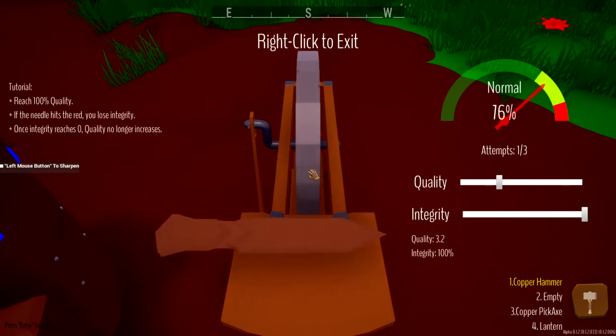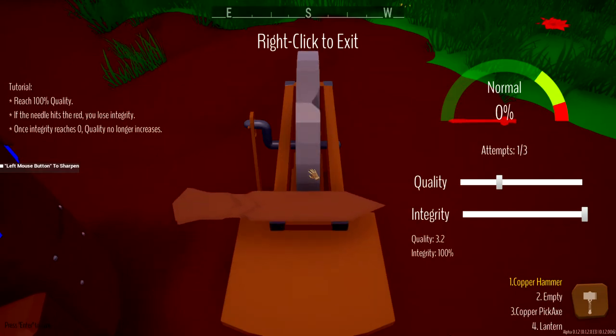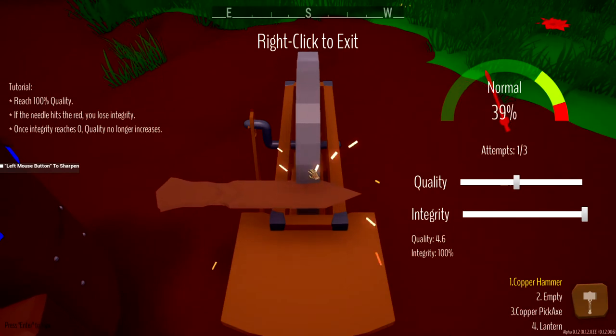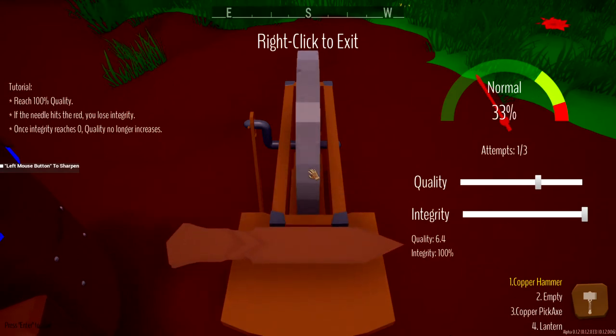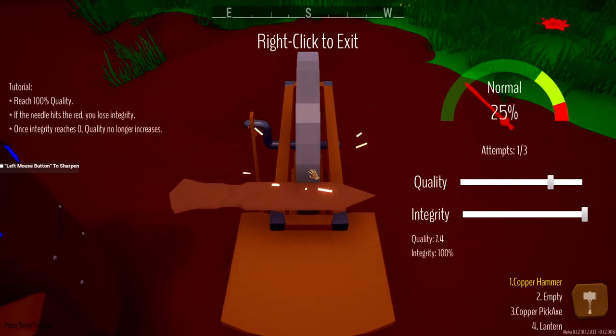I'm assuming that's like blade heat. So you take it off and it starts to cool down - you can see we gained 3.2 quality. Let's go ahead and put it back on the sharpening wheel and that quality will continue to go up as we sharpen the blade. And there it goes into the yellow, let's take it off again. Now we're at 6.4 out of 10 quality, so 64% out of 100.